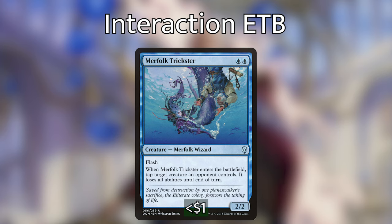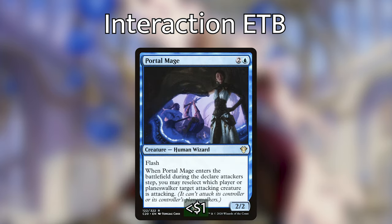It's a really gotcha card. As far as gotcha cards go, we have another one with Portal Mage, which also has flash. When it enters the battlefield during the declare attacker step, we can reselect which player or planeswalker a targeted creature is attacking. This one creature being able to redirect one creature is pretty good, but really with Nabhan this is awesome — it can completely change an entire combat step for one of our opponents and really change the tide of the game.